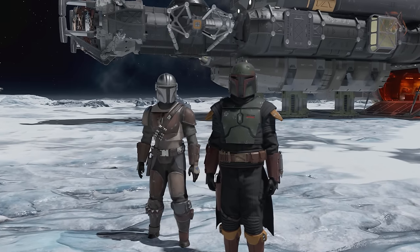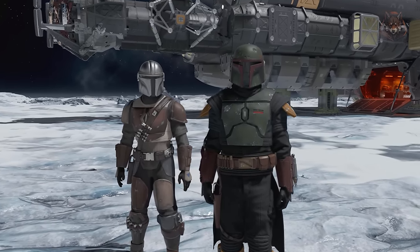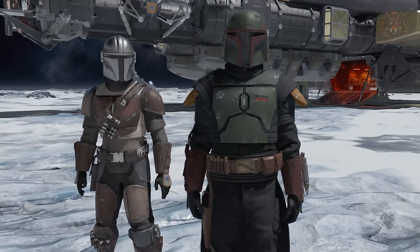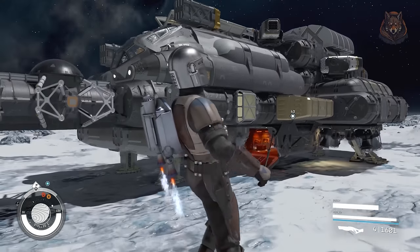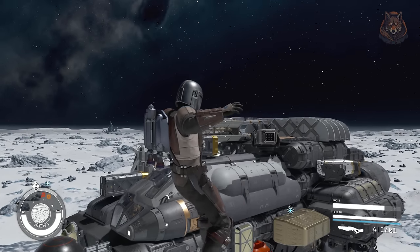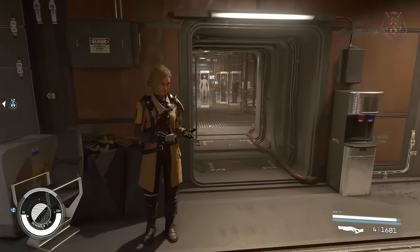Boba Fett and Mandalorian Armors — these two mods add the Mandalorian armor and jetpack from Star Wars in two different versions: Din Djarin's first suit of armor from the series, and his Berserker armor that he wears through the rest of the series. Both can be changed out at the spacesuit workbench, and to go with this I've also added in the Book of Boba Fett armor, as they're both from the same creator and you get them the same way.